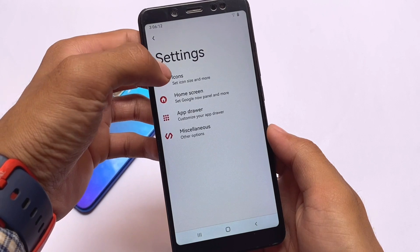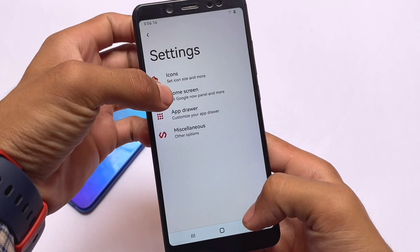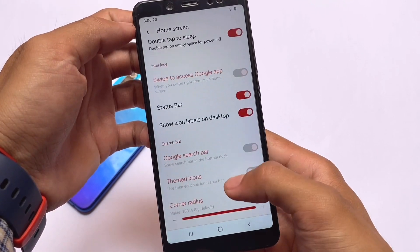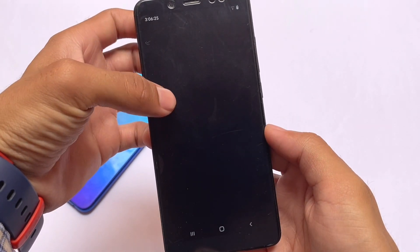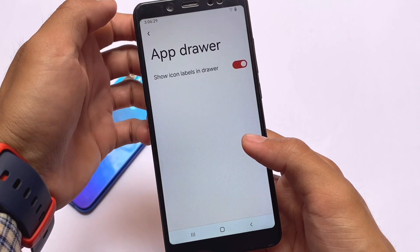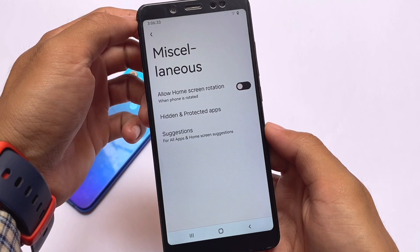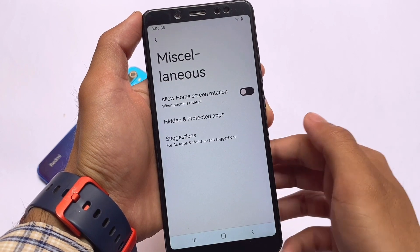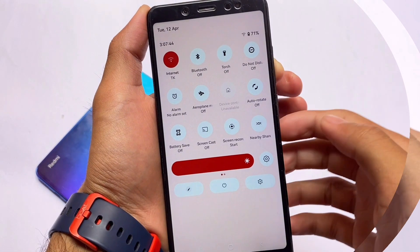In this new update, what we have is a new launcher which was not available previously. As far as I know, previously we had a launcher, but now we have the normal QuickStep launcher — maybe a modified one — which includes some extra options and customizations. Moving to settings, you have app drawer customizations and, last but not least, hidden and protected apps. This is called Project Arcana.